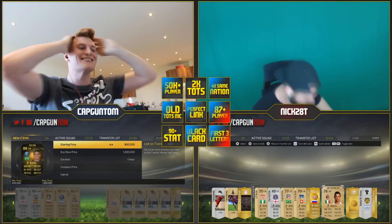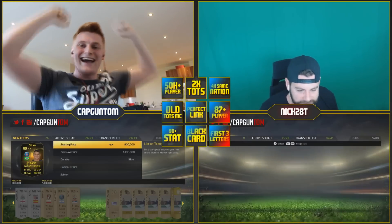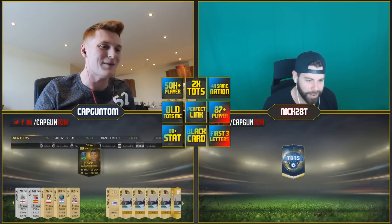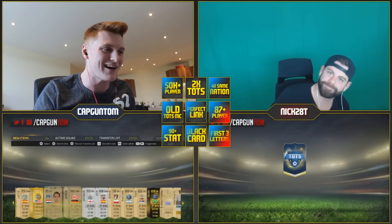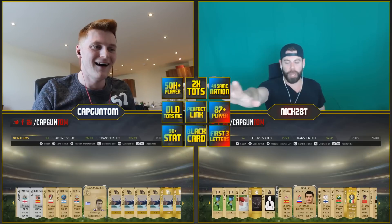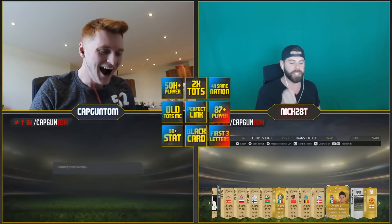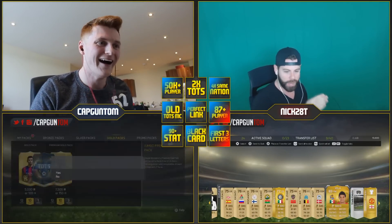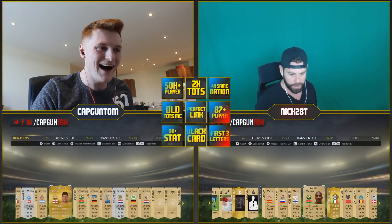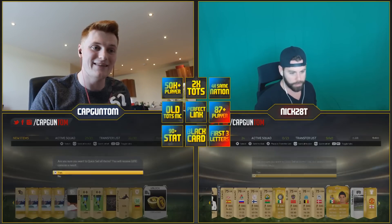No — Thiago Silva! 900k to 1.3 million coins! He's got 93 defending — 90-plus stat! What a pack — absolutely ridiculous! I didn't even want a blue anymore and now I don't need one. I only need one more blue and then I bingo — one more blue to bingo. That is dirty.